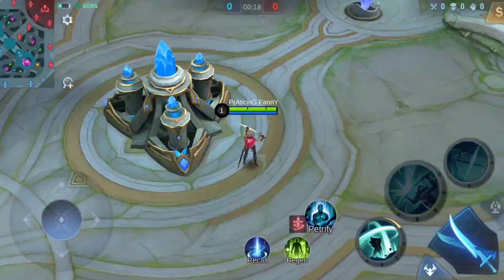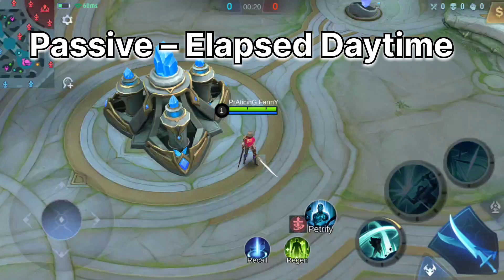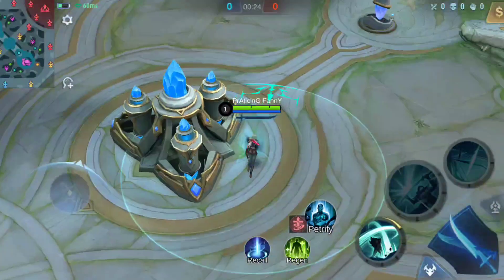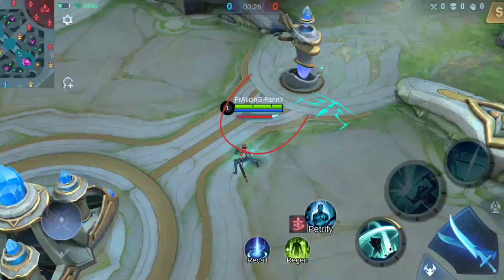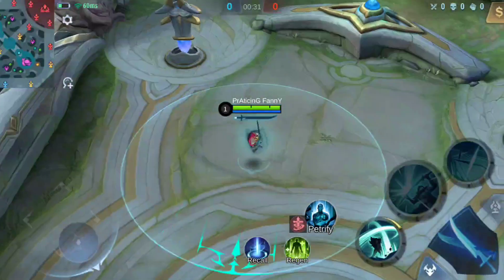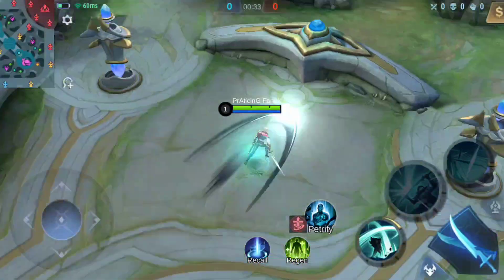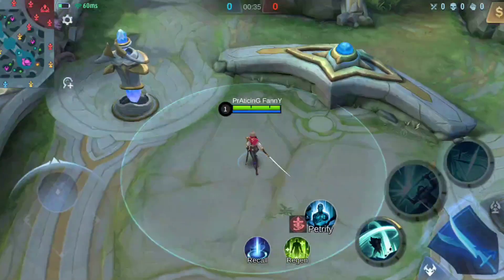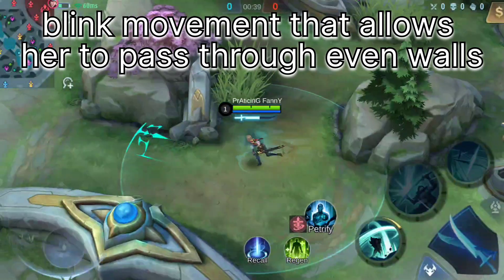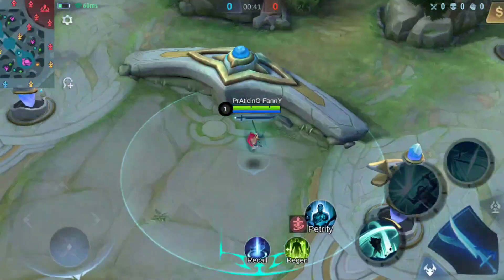Let's start the video with her passive, Elapsed Daytime. When holding down the basic attack button, Benedetta enters the sword out state and keeps gathering the sword intent. If releasing the basic attack button after the sword intent is fully charged, Benedetta will use sword out slash in the direction she's facing and dash forward, dealing physical damage. This is a blink movement that allows Benedetta to go over walls, which makes her even more slippery.